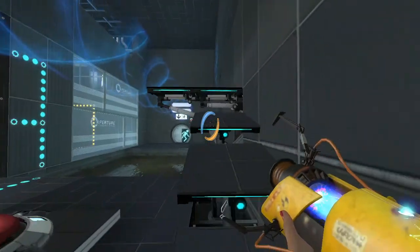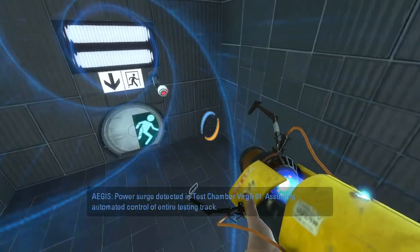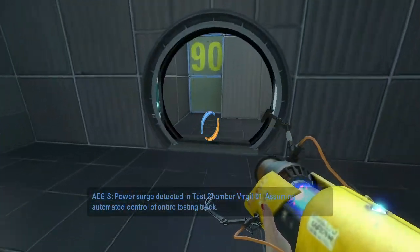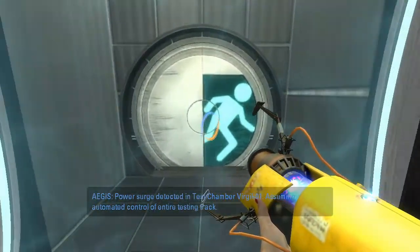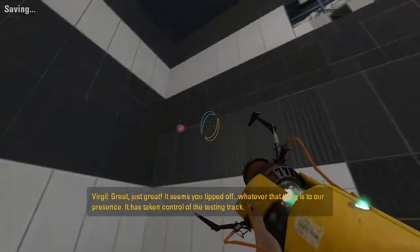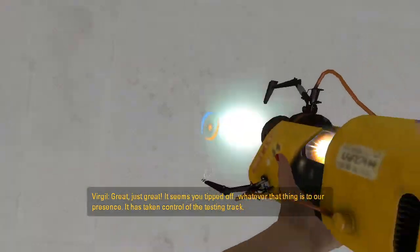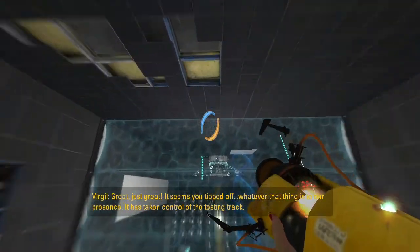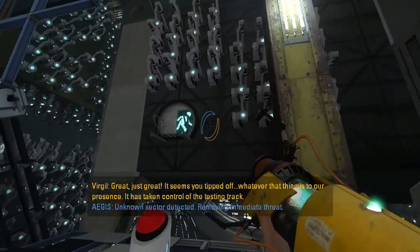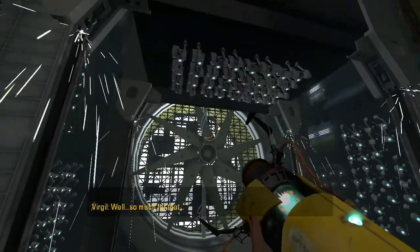This is a good test chamber — version 1. Assuming automated control of the entire testing track. Just great. It seems you ticked off whatever that thing is with our presence. It has taken control of the testing track. No center detected — removing any threat. Well, so much for that.